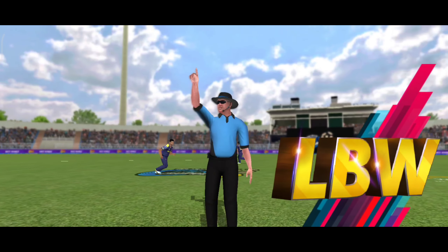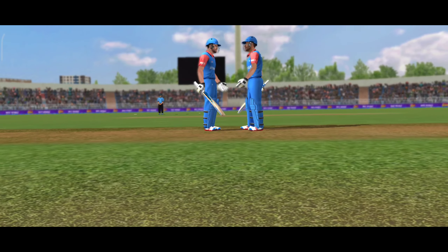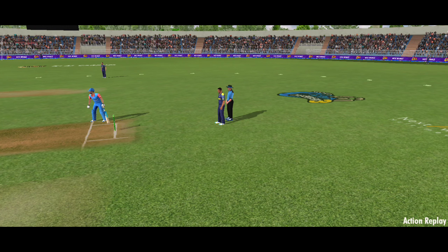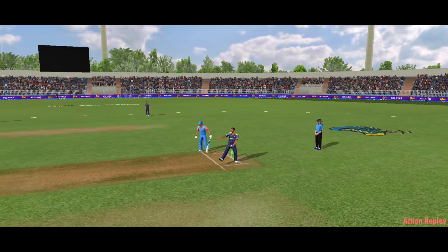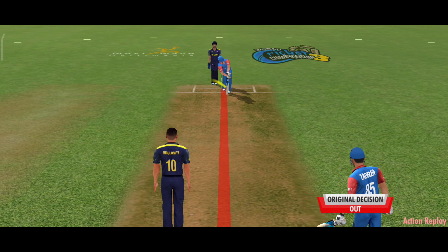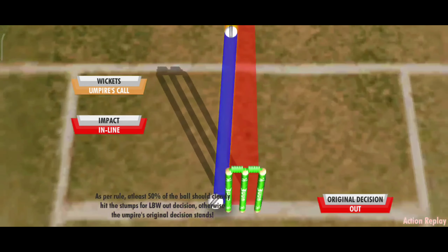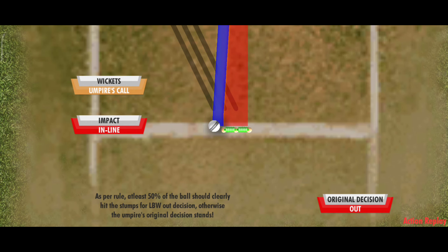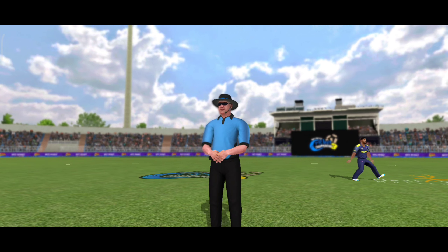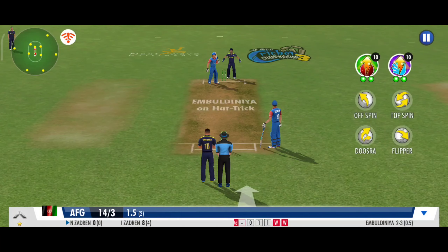Out! Umpire puts his finger up and it's a huge celebration from the fielding unit. Looks like they're going to go up for the review — a review is signalled by the batsman and they go up to the third umpire. Ball tracking, please. Verifying for a no-ball — it's a fair delivery. Impact in line. Wicket's umpire's call. You can stick with your decision. Some really top-notch bowling — nipped him in the pads right in front of the stumps. That's the second wicket in a row. He has to stick to his basics and not give away his wicket here.